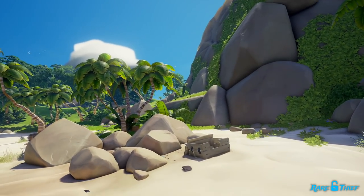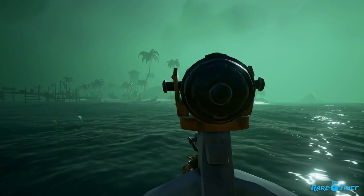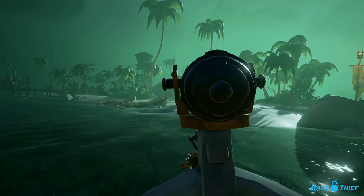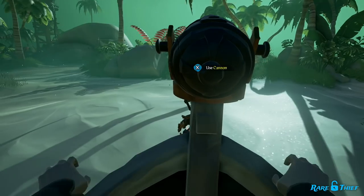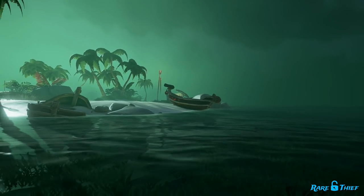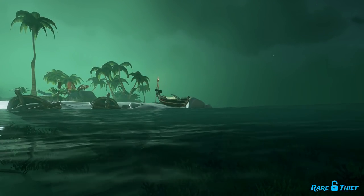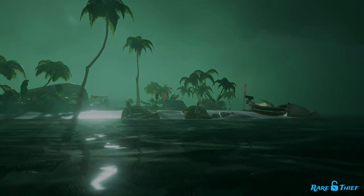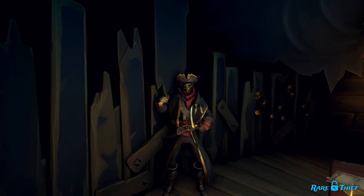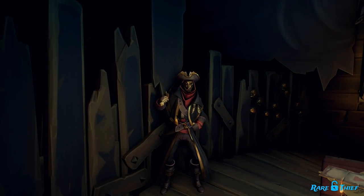Alright, it's time for the big show! The final task is to blow up your Soul Flame rowboat in the shallows of Golden Sands Outpost. You can sail over with your ship or row to the outpost for stealth. There might be other crews defending the outpost, so be careful as you approach. Once you're close enough to Golden Sands where you can see the shallows, or you're beached on the outpost with your rowboat, light its fuse and create some distance. The rowboat will shortly detonate in a giant green explosion. If you are successful, you will get a notification letting you know that you blew up the rowboat at Golden Sands Outpost. With your orders complete, head back to your ship and sail over to the Servant of the Flame at Reaper's Hideout. Once there with all your tasks complete, speak with the Servant of the Flame to complete the chapter. On completing this chapter, you will receive the Servant of the Flame's Lantern.